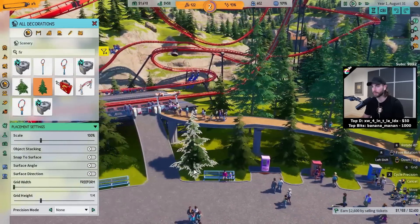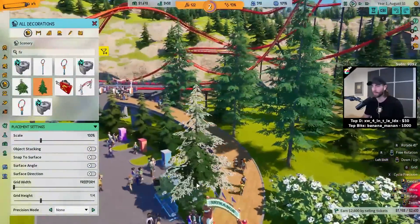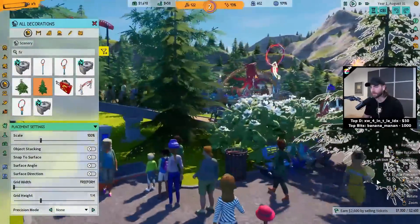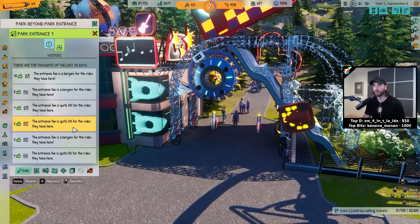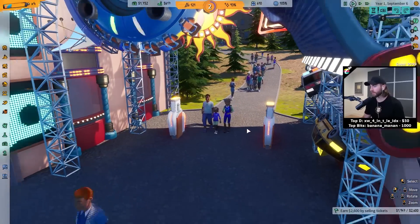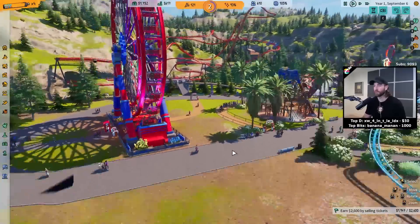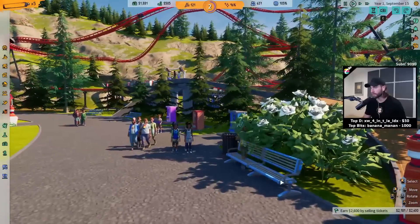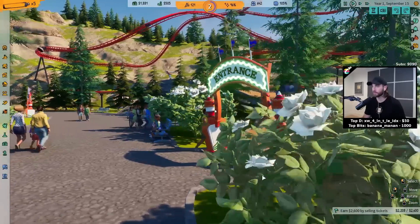Maybe we should do that — I don't think that fucks with the path too much. Yeah, I think that makes that ugly path less ugly. Hopefully it isn't infringing on people's vending machine experiences. The entrance fee is quite okay for the rides they have here. Do they come in? $3 with all these rides? Like dude, people pay like $65 a person to go to Hershey fucking park. We have two roller coasters — pay $3. Are you serious? Maybe this bench is not in the best spot. Maybe it's just the groundskeeping that's the problem.